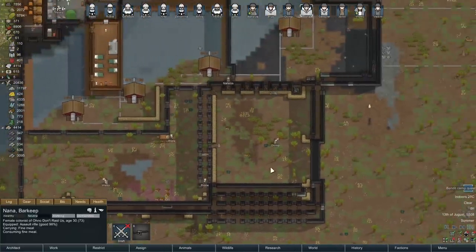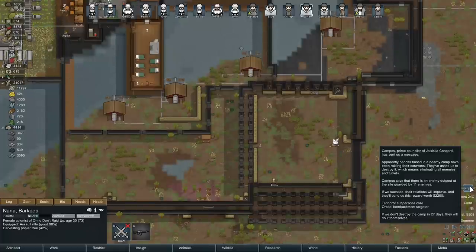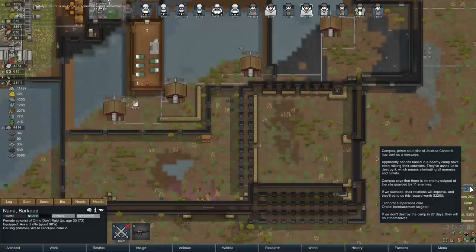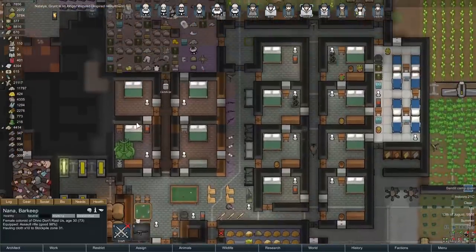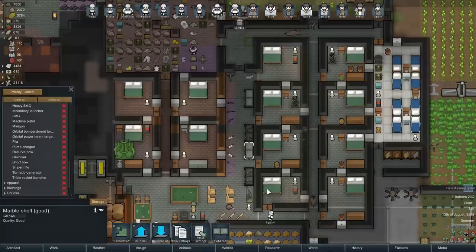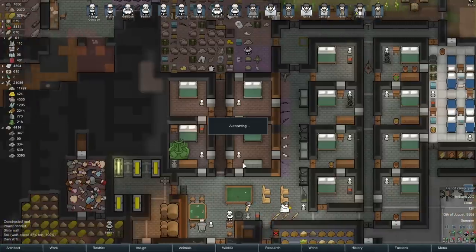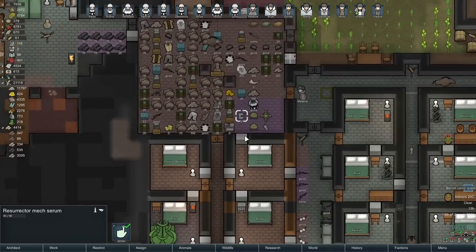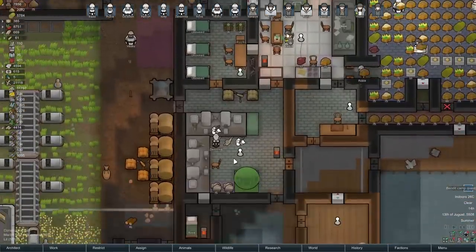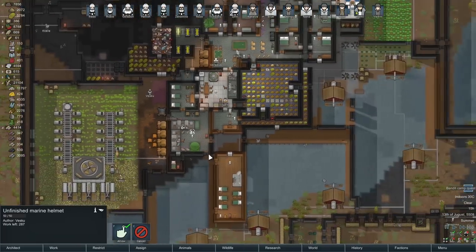We're getting a bit of wood. The plan is we have this bandit camp quest for a tech prof sub-persona core, which we don't care about, and an orbital bombardment targeter, which we do care about. So we're going to try and get that targeter. I set up critical storage for assault rifles. There's the resurrector mech serum stored here. We've got one more marine armor being made and Zavarina is working on a helmet.